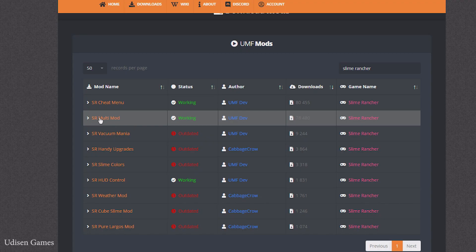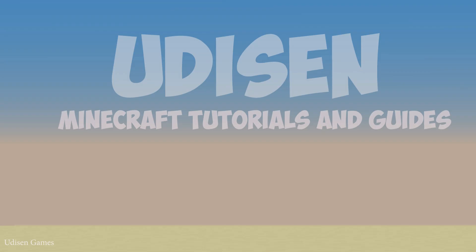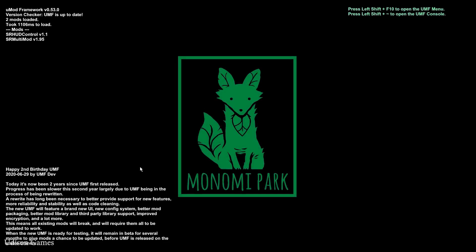Also, I believe this menu shows all our installed mods. We installed two mods. Remember: if you installed properly, when you enter your game, you will see this menu where you can see information about what you installed.